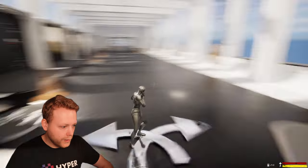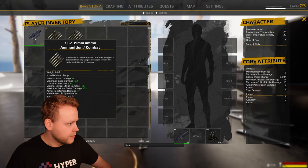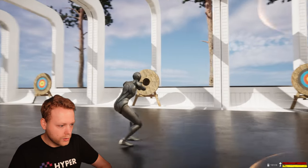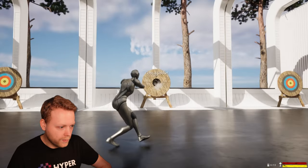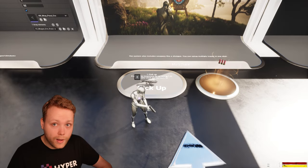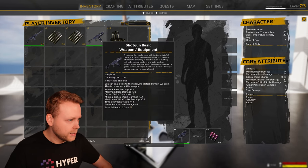We also have pistols — here's the reload animation, we can zoom, crouch, and shoot with the pistol. We also have a shotgun, and what the shotgun does is fire multiple traces at the same time.